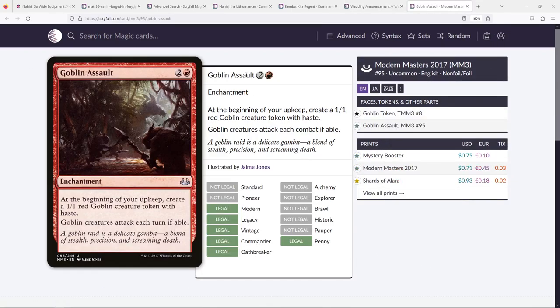A much cheaper version of this ability is Goblin Assault. It creates a 1/1 goblin on upkeep that gains haste immediately, which I really like. Goblins must attack each turn if able, but you don't mind because you want to equip those goblins and attack right away — especially if Nahiri is out getting those triggers. It's not the strongest, but it's a play-it-and-forget-it token generator and I'm a big fan.